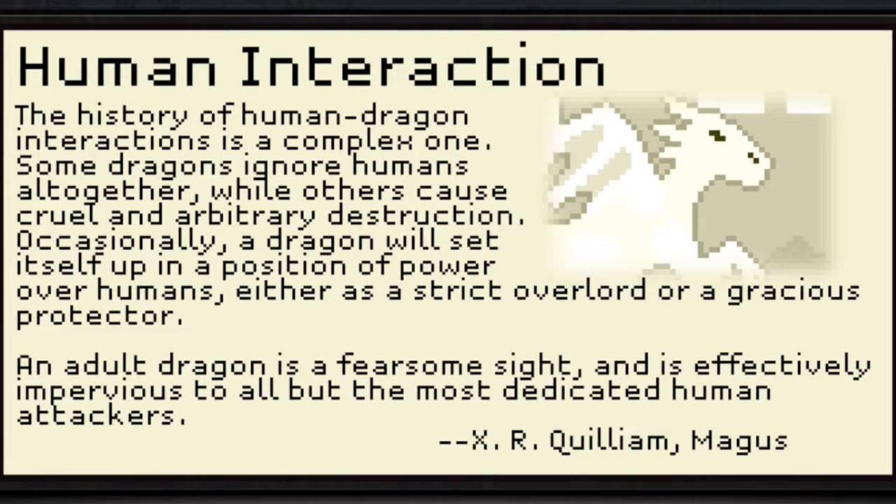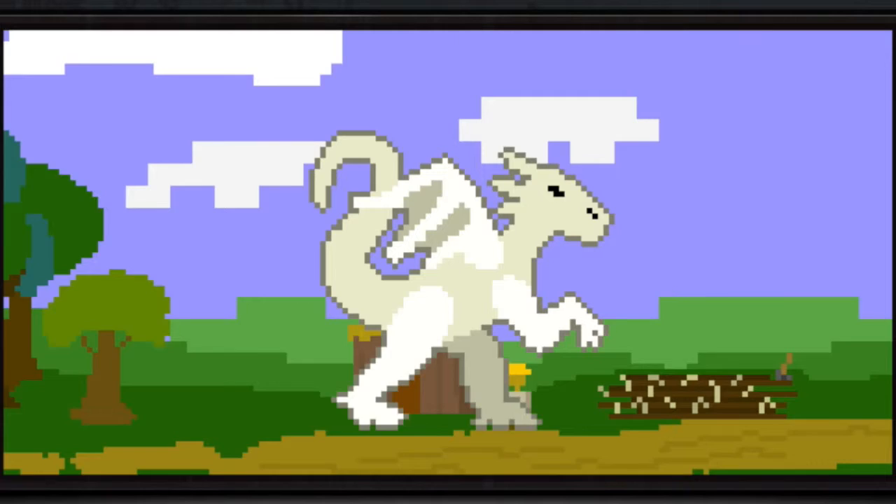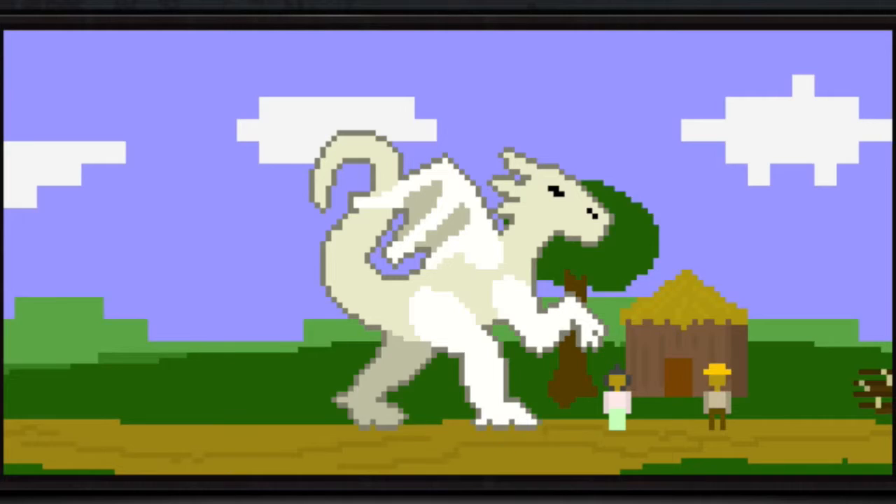Human interaction: The history of human-dragon interactions is a complex one. Some dragons ignore humans altogether while others cause cruel and arbitrary destruction. Occasionally, a dragon will set itself up in a position of power over humans, either as a strict overlord or a gracious protector. An adult dragon is a fearsome sight and is effectively impervious to all but the most dedicated human attackers. So, it's my choice if I want to do that or not. It looks like if I was the green dragon, I would make the crops grow. Everyone's kind of ignoring me and not fearing me, which is nice.